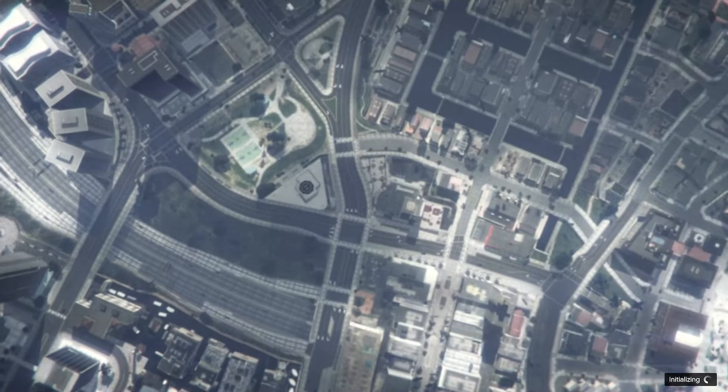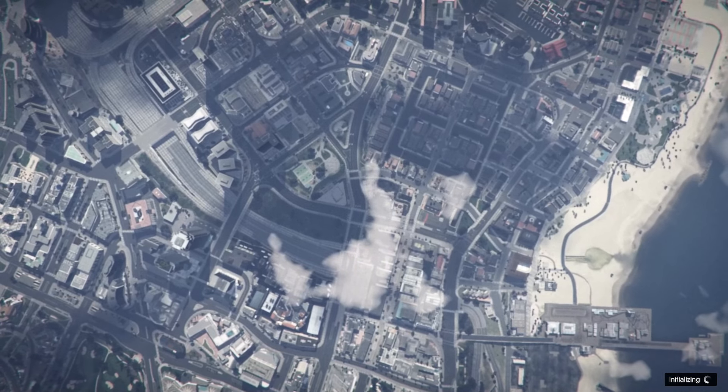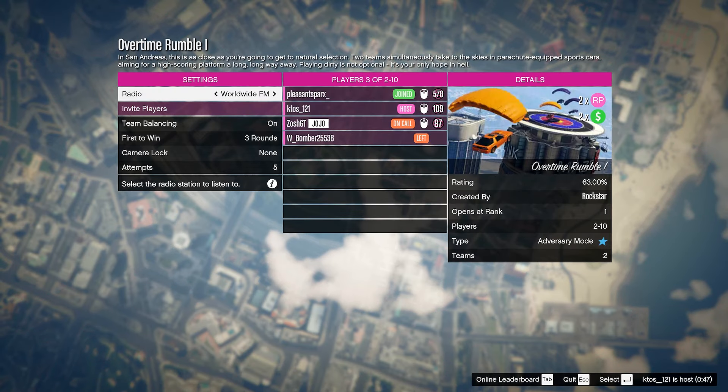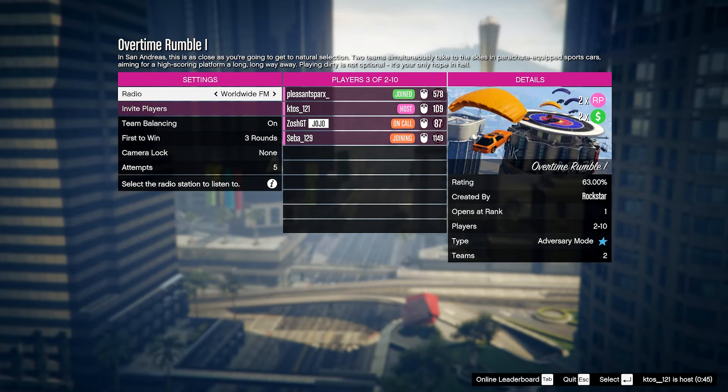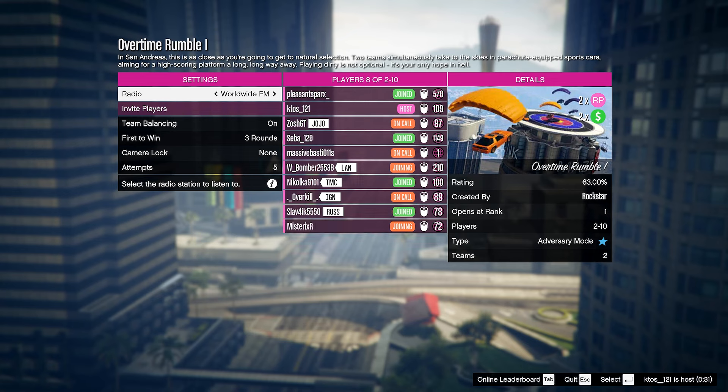Because Overtime Rumble is double money and RP this week, we should get into a group on our very first go. It looks like we did — it's going to be Overtime Rumble number one, which of course is double money and RP. We're just going to wait on some players. First to win is set to three rounds, which is not bad, and it looks like we already found a full party off the bat. Let's go ahead and start it up.